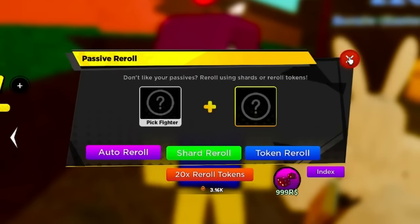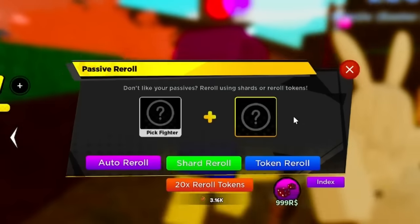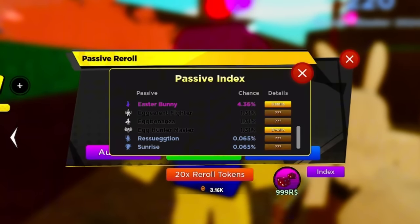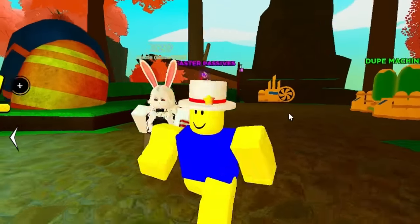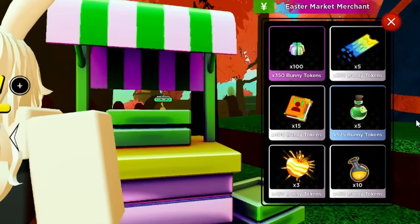One percent chance to get a secret passive - I don't know if the rates are correct, but if it's anything like the winter island map, it was 0.1% to get a secret passive. This one is one percent, so it's actually about 13 times higher. This is a lot easier to get the better passives, so make sure you guys are buying these potions.